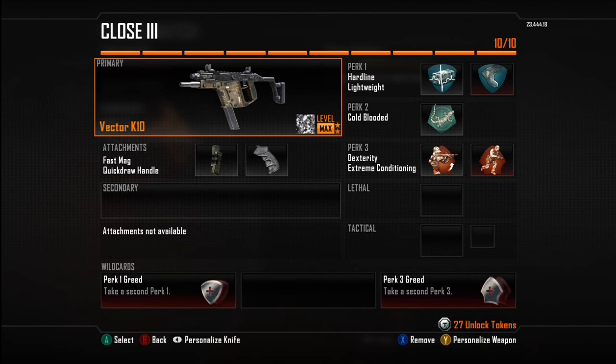My last class and personal favorite features the Vector with Fast Mag and Quick Draw Grip. Perks are Hardline, Lightweight, Cold-Blooded, Dexterity, and Extreme Conditioning. Extreme Conditioning plus Lightweight equals a ton of fun — it lets you stick and move like a champ. I use this class setup on smaller or medium-sized maps where you can constantly run from cover to cover.